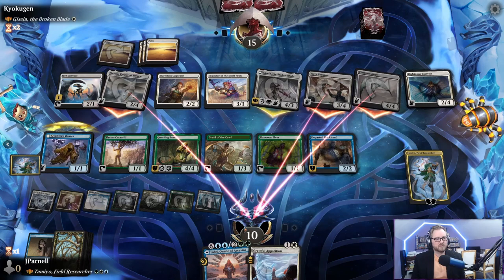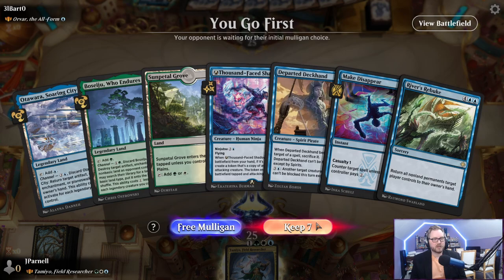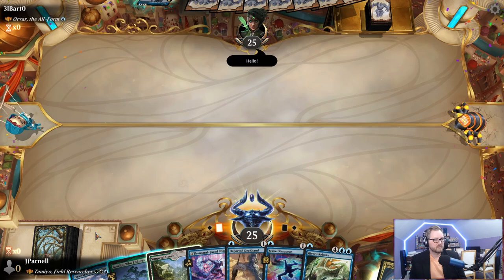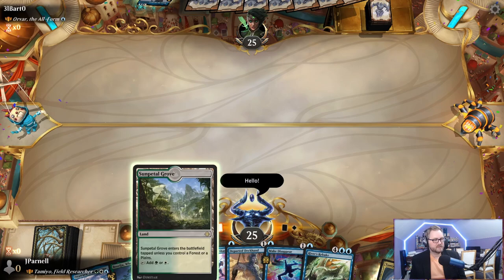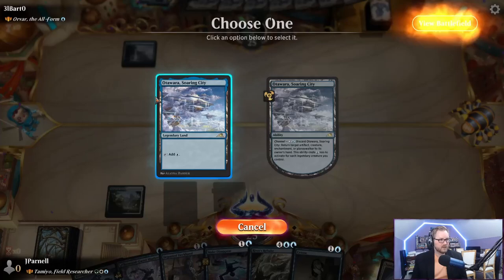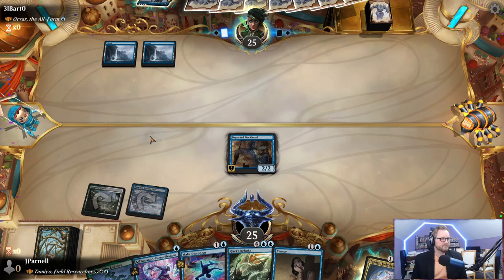On to the next round — on the play against Orvar the All Form. We don't have any ramp but we do have a couple of unblockable creatures. This card: if it's attacking, it creates a token copy of another attacking creature. We play Departed Deckhand first, then Sun Petal Grove tapped. Ottawara and Departed Deckhand — don't target her, nobody look directly at her, she's still here riding it out.